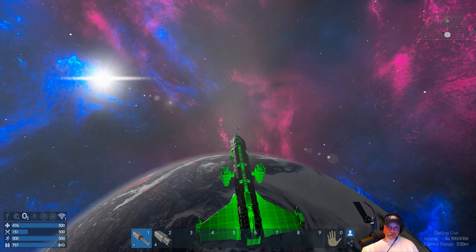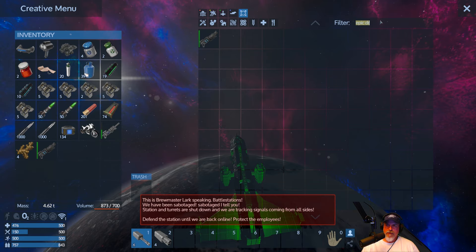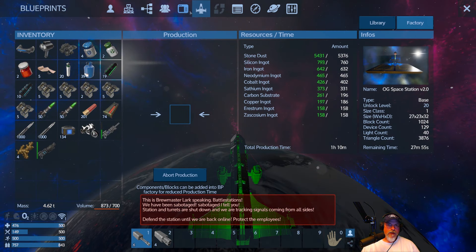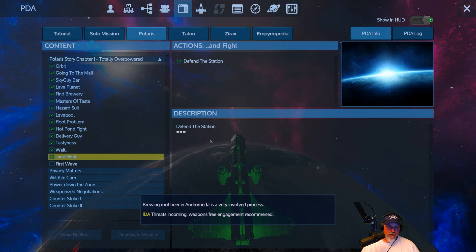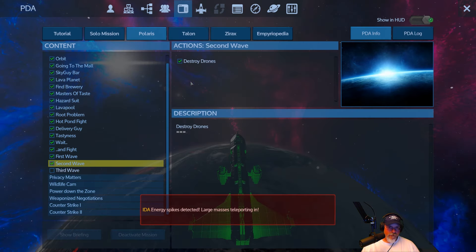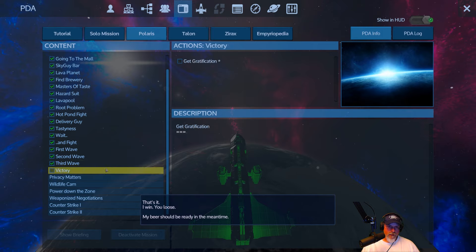So let's go into here — epic drill. We got ourselves an epic drill. 'This is Brewmaster Lark speaking. Battle stations. We have been sabotaged, I tell you. Station and turrets are shut down, and we are tracking signals coming from all sides. Defend the station until we are back in line. Protect the employees.' Okay, now can I advance it? Yes. 'Brewing Root Baron Andromeda is a very involved process.' Threats incoming — weapons free. Engagement recommended. First wave — defeat the troops. More enemies are coming. Second wave — defeat the troops. Sucks that we can't do this. Third wave. But it is what it is. Now we can advance. There we go. That's it — I win, you lose. My beer should be ready in the meantime. Victory.